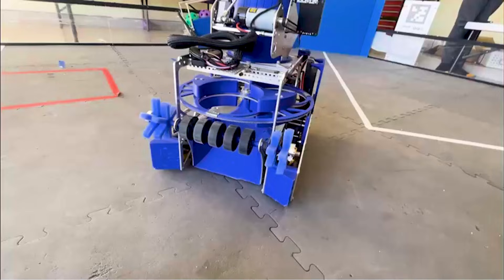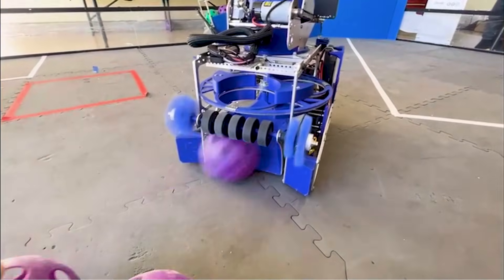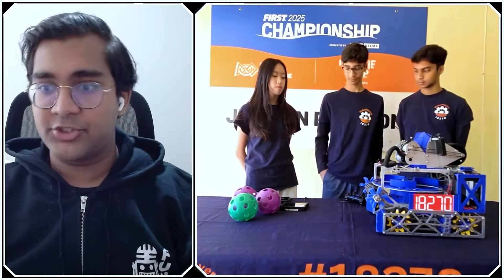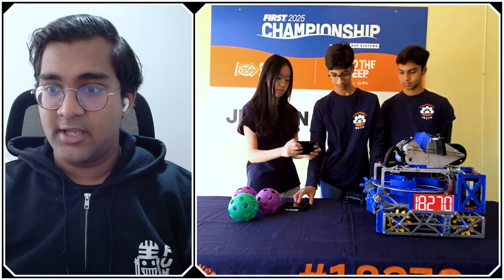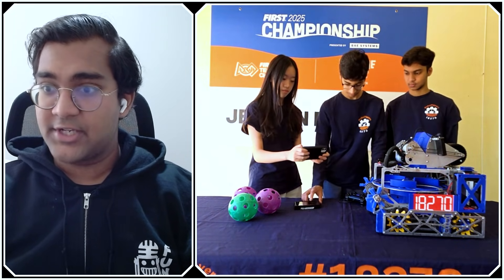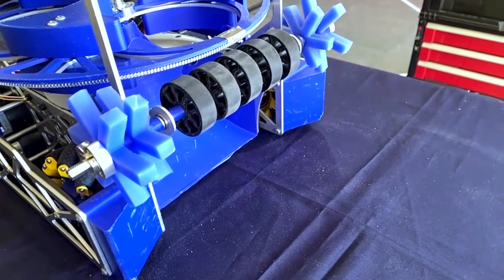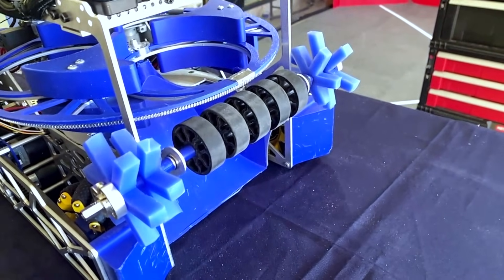That makes a ton of sense — future-proofing your robot is always a good idea given some season formats. Let's start with the intake. If you guys can give us a close-up shot of how it looks when you're collecting those artifacts, that'd be great. I see you guys have those boot wheels on the sides — how much did those help, and what did you have there before?